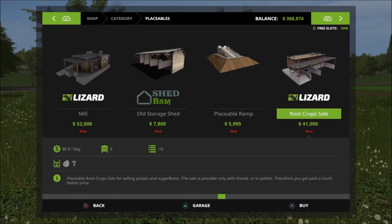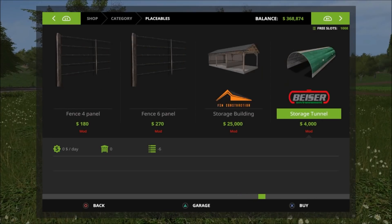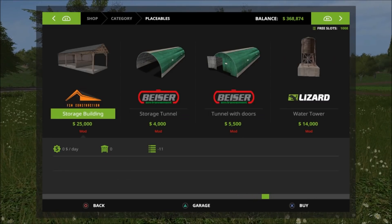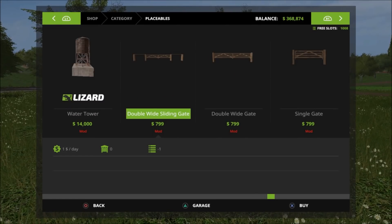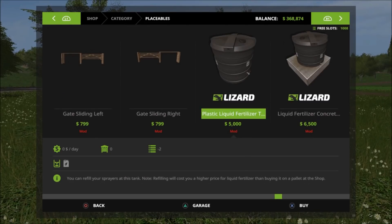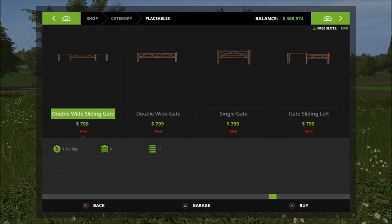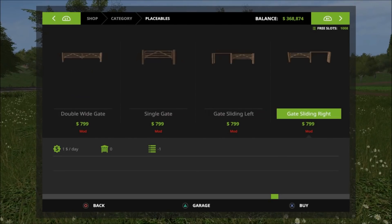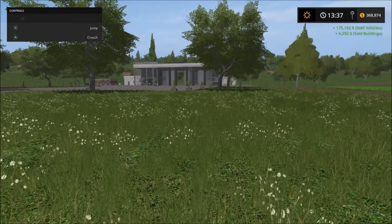Last one is the gates. The double-wide sliding gate is 7.99, 1 dollar a day, 1 slot. I believe every one of the gates is just 1 slot, and each one is 7.99 at 1 dollar a day.